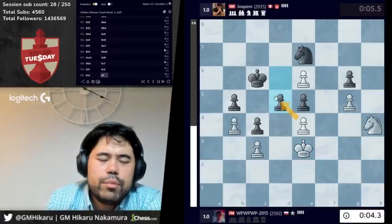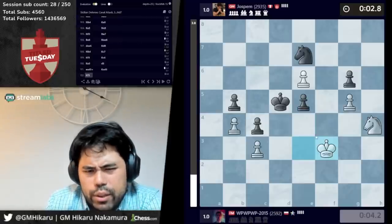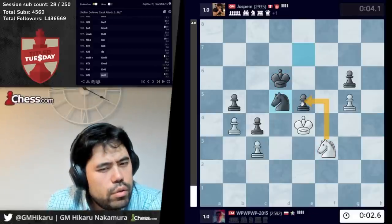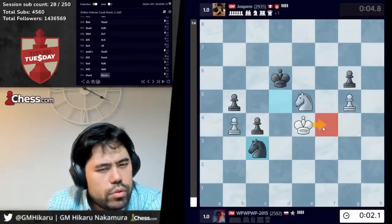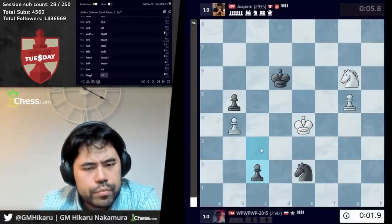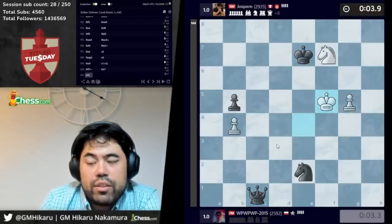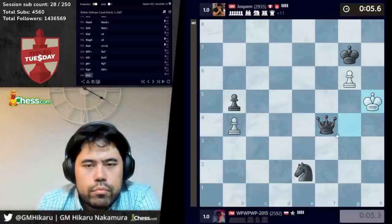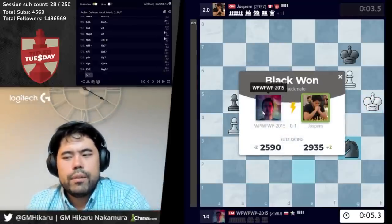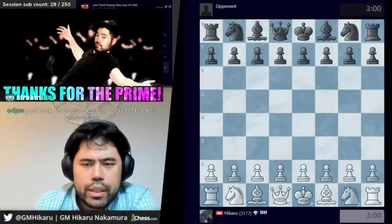Should be winning for black here. Takes, a4, a5 — takes, takes. c3 should be winning, yeah. What are you saying? So close to the UK — do I plan to visit London? I don't know when I'll be in London again. White should have drawn this game, white definitely misplayed this. All right, so that should be the last game of round two, heading into round three. Eric's game is over.